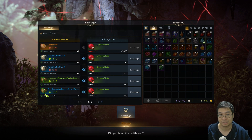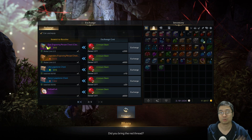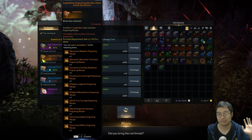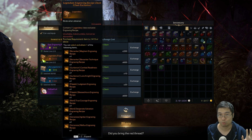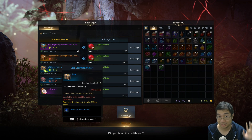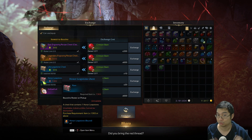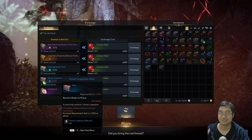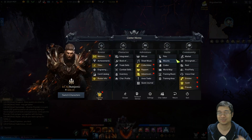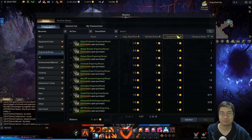On top of that you also get the purple books — we'll check the price very soon. You can get purple books and also legendary books if you get to 1415, which is a little far away. You can also get tier 2 and tier 3 life leapstones and honor leapstones. Let's check the price of those items and then I'll tell you guys how to get those and how this works.